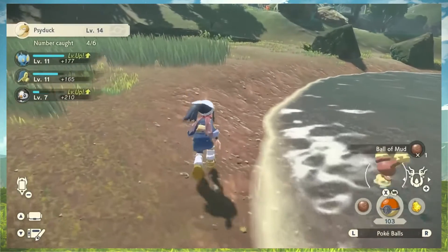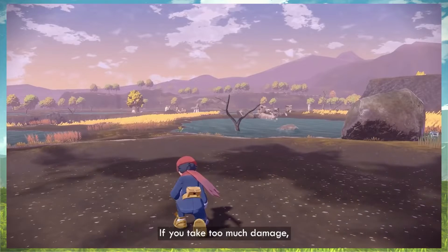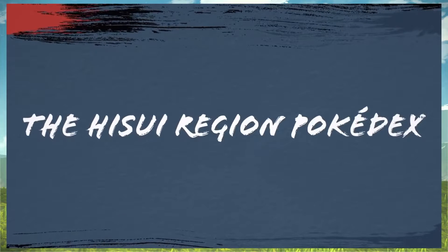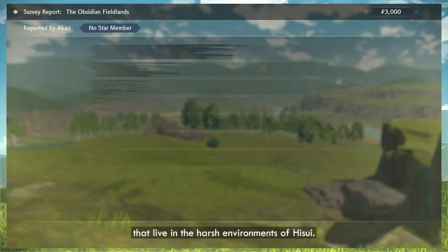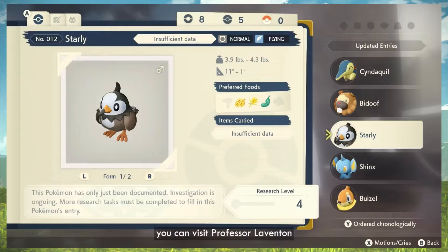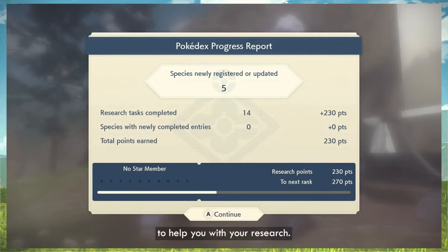Look at Basculin just chilling in the water. There's a Tangrowth! As part of the Survey Corps, you are on a mission to catalog and research all the different Pokemon that live in the harsh environments of Hisui. You earn money that way — but you will also need to observe them using certain moves or displaying certain behaviors. When you are finished in the field, you can visit Professor Laventon to hand in your Survey Report. This will update your Pokedex, as well as increase your rank in the Survey Corps, and you'll receive funds to buy items and materials.